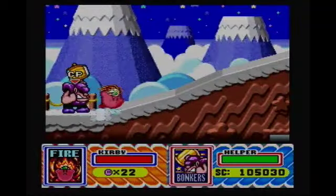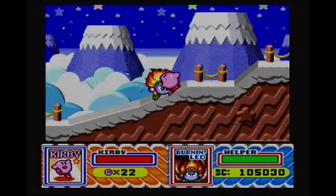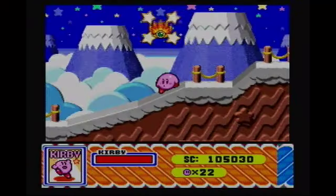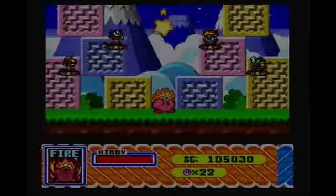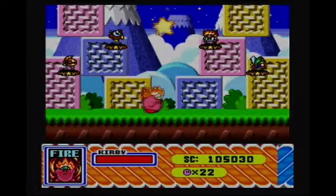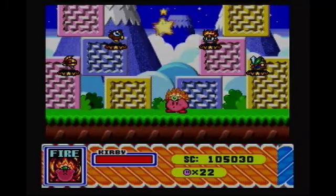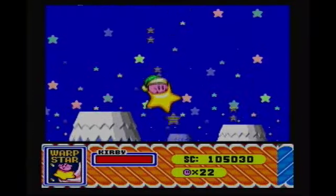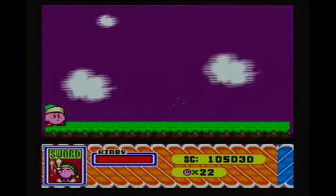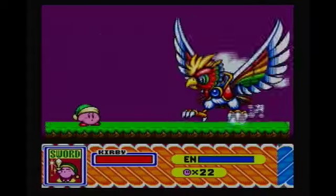Now that all that's over, let's head off to Dyna Blade's Nest, as the music gets all epic. I'm going to go solo right here because, as I said before, the helper's AI is just programmed to attack non-stop, and I don't really like that because I want to explain what the boss does. Right here we get some copy instances. I'm gonna get the sword. Let's take the Warp Star to the nest. And here's the final boss of Dyna Blade — Dyna Blade herself!